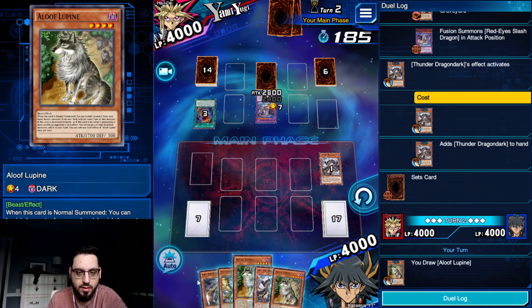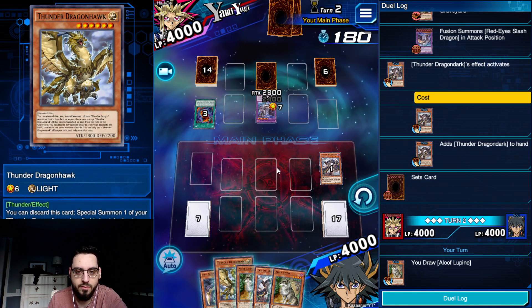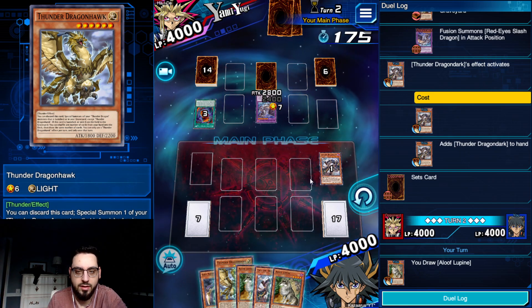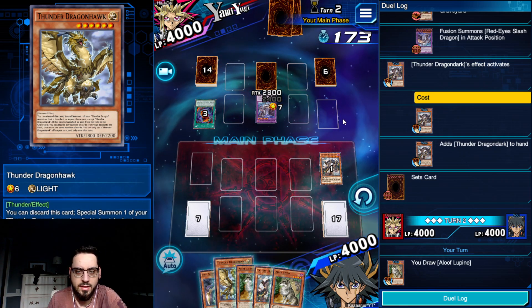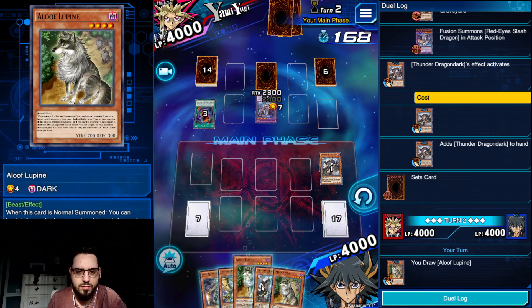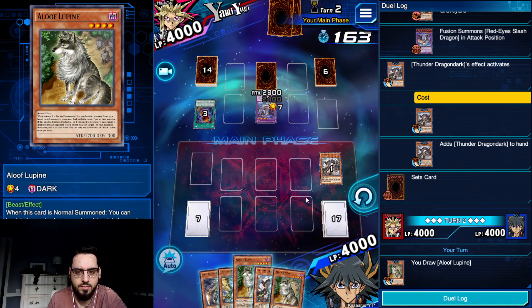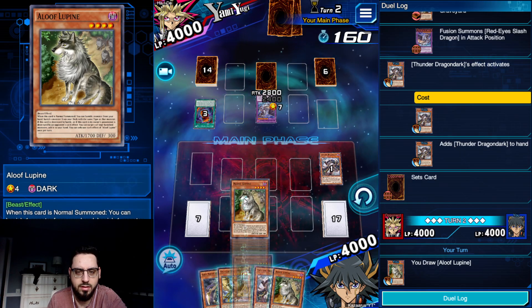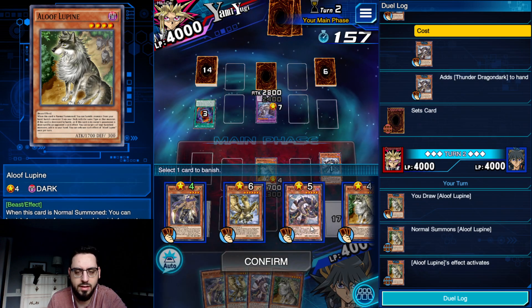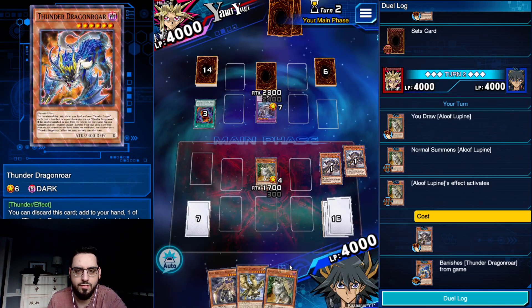We have a few options here. We can go Raiden, mill Hawk, and summon back Dark. We can Synchro for Vermillion - Vermillion can banish Raiden to pop the Slash. And then we have Dark to search Duo, Hawk to summon back Dark, and then Duo to summon itself - so that's an OTK option. Or we can go Aloof, banish Dark, banish Roar - we have a Ptolemy play, and then we have a Hawk summon as well. I'm going to go for Ptolemy, just because having Aloof on the field is better than just having Raiden.